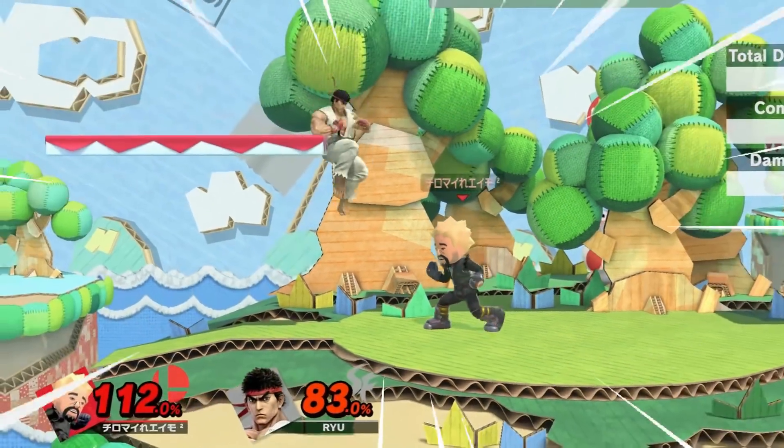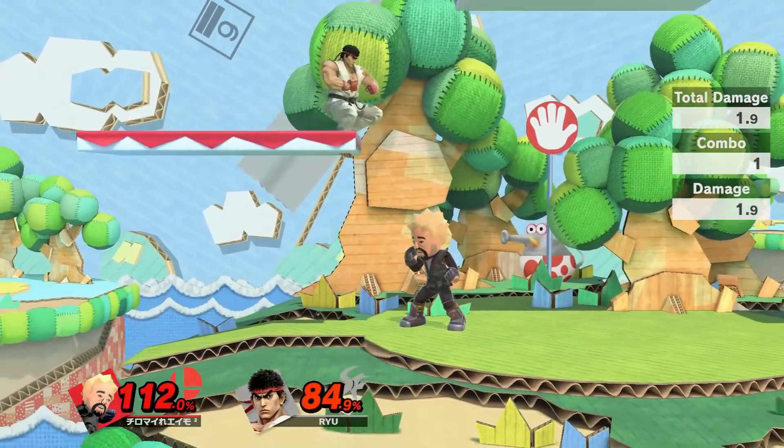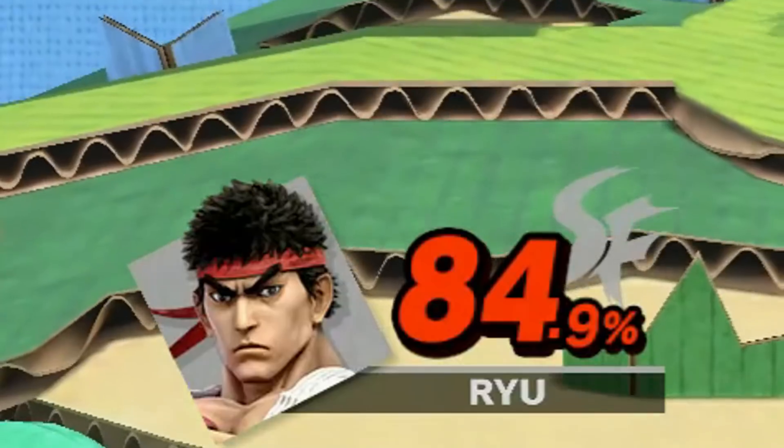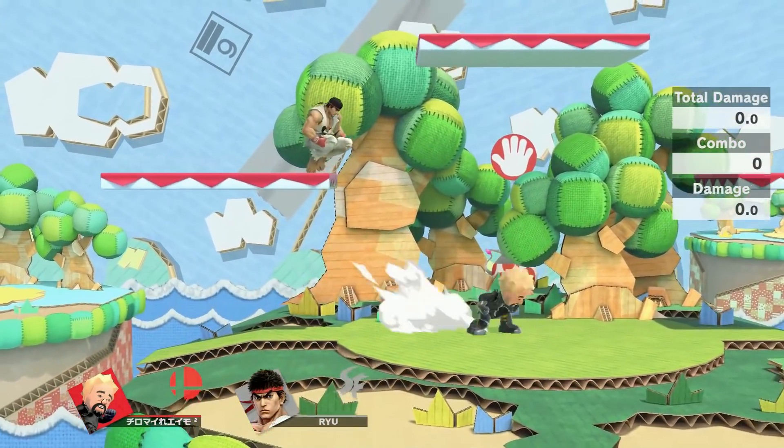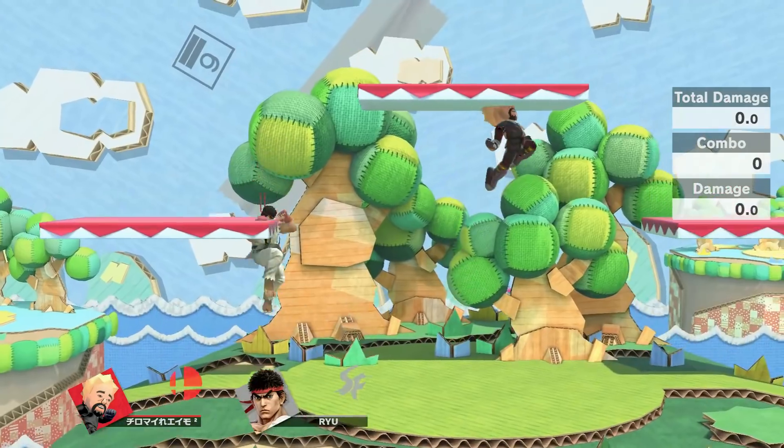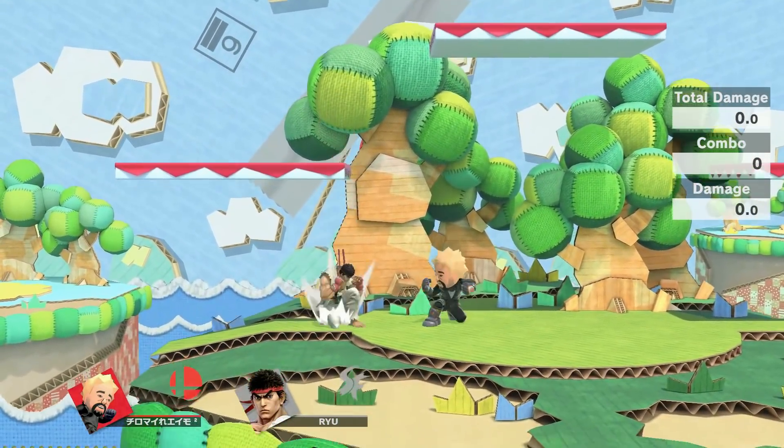Jab this Ryu, and boom — 84.9. It's that easy. It simply could not be easier. We reset the training mode, and boom, just like that, it's 84.9. Can I get some applause, please?